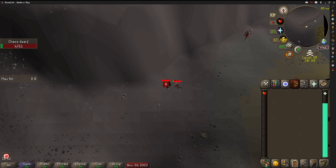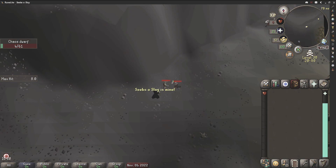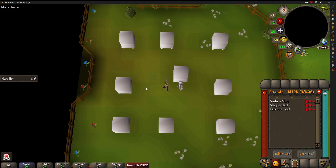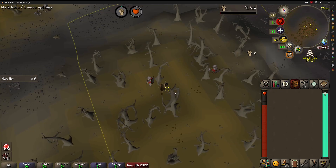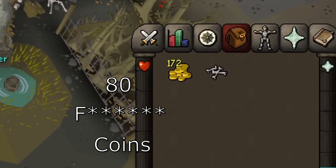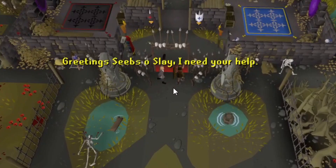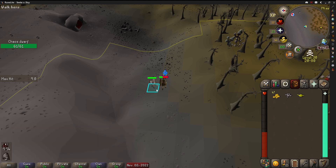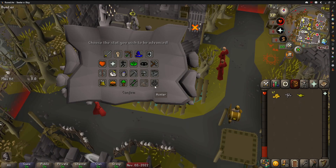I thought Chaos Dwarves shouldn't be too bad. On the way back to the Enclave, I got a beekeeper random event and sadly got little eggs instead of flax. After my first Chaos Dwarf kill, I got a Muddy Key. The chest only gave me 80 coins though. Mid Chaos Dwarf kill, I got a Genie random, so I had to run back to the Enclave to use it, throwing the experience onto Hunter, and then headed back to the Dwarves.